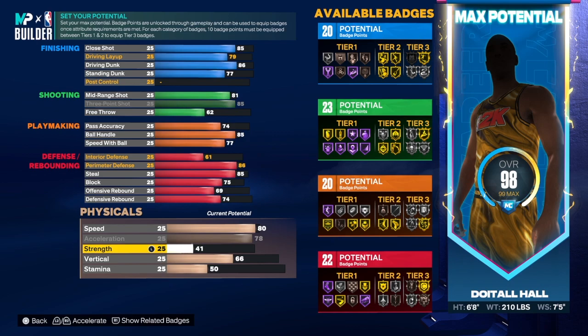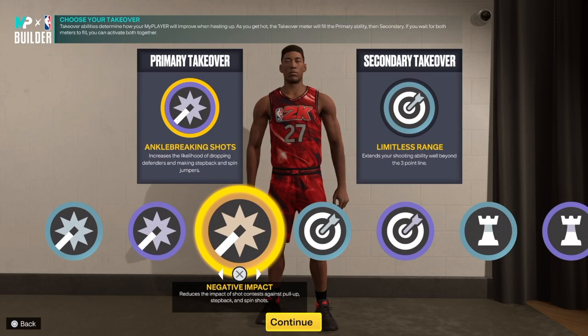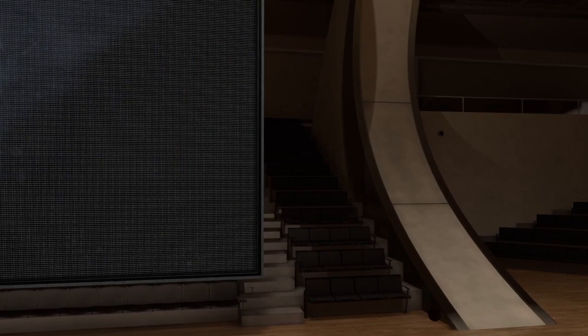For the physicals: speed is 80, acceleration is 78, strength — I didn't worry too much about that but you can take it up. Vertical is 75, and the rest goes into stamina. For the takeovers, we have Shot Creating — this build is a shot creator. We also have Sharpshooting, Playmaking, and Big Lock as options.